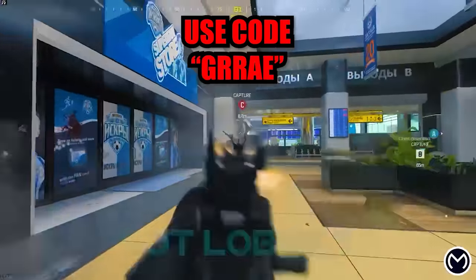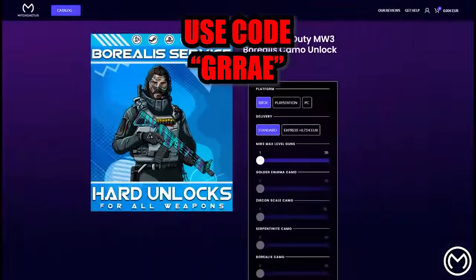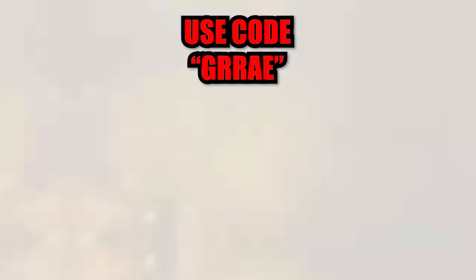If you're interested in any camo unlocks to max out your guns or even get bot lobbies, check out mitchcactus.com. They are 100% legit, so use code grey for 5% off. The link is in the description.